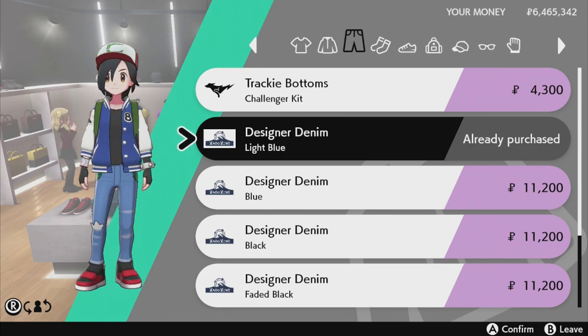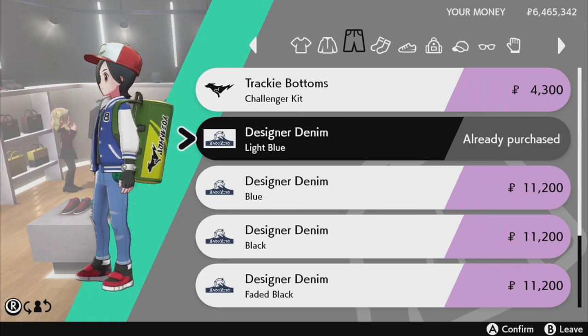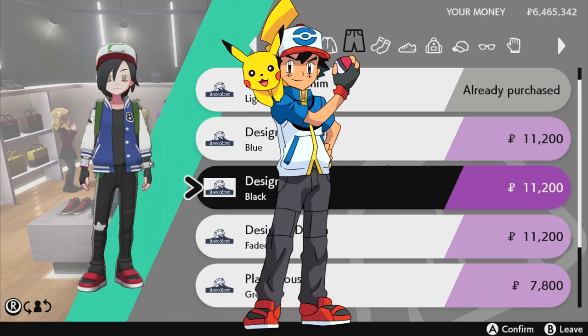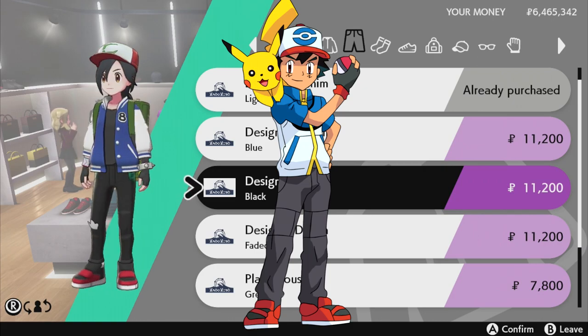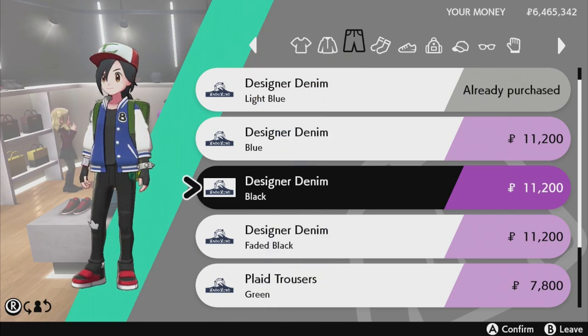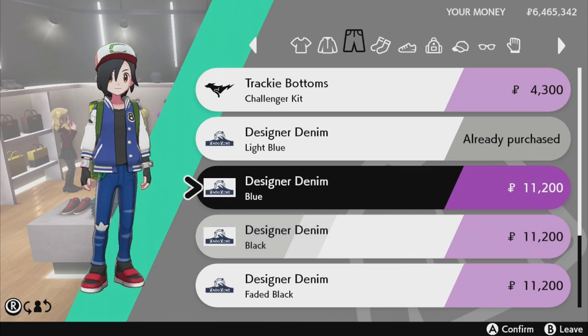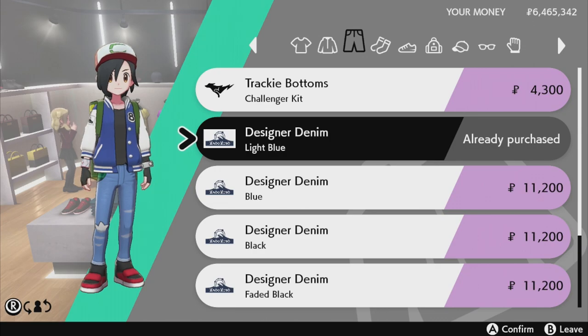It's the designer denim in light blue. Black also works well with Ash — the Unova Ash wears black pants, maybe cargo pants, but there are no cargo pants in Sword and Shield. So designer denim black works too, but I'll still go with the light blue. That's how you get the pants.